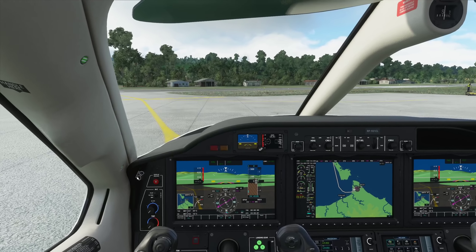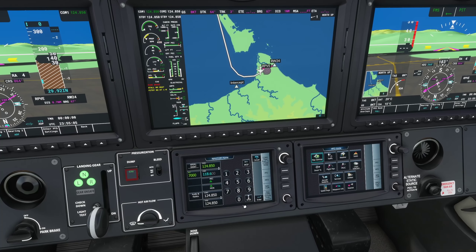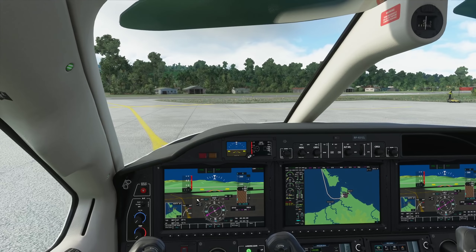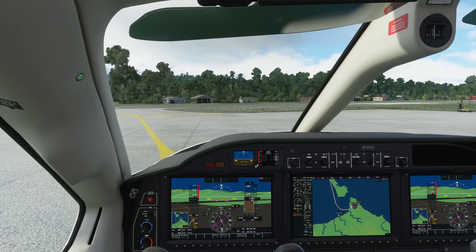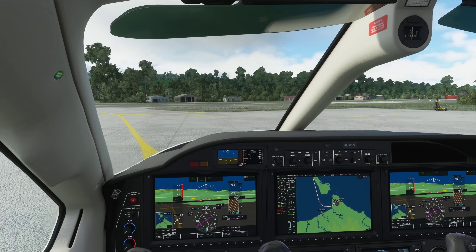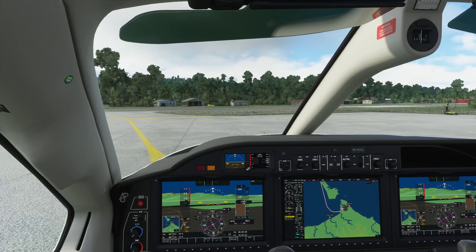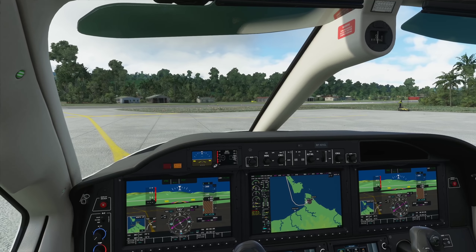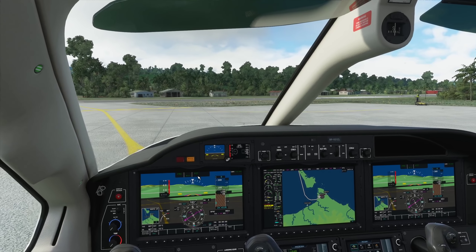Let's tune into tower and I'll be requesting our IFR clearance. Tower, good morning. TBM1 Clumsy Lima ready to copy IFR clearance. TBM1 Charlie Lima is cleared to Romeo Papa Uniform Tango, climb via the TAP 3C departure then as filed.